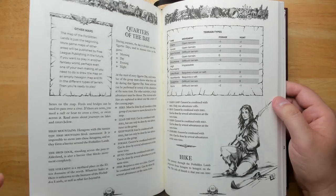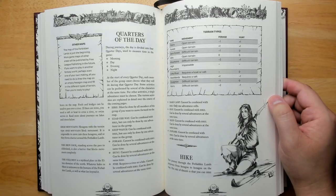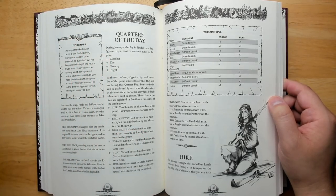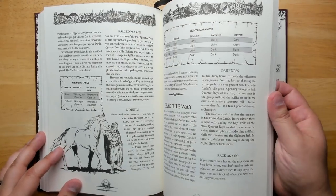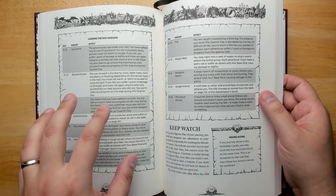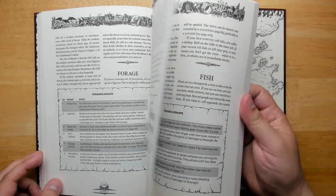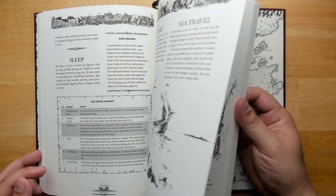There's a section on journeys for overland discovery and travel. Days are divided into quarter days — morning, day, evening, and night — similar to how turns work in old-school D&D dungeons, with many things hooked onto these segments. Each quarter day you decide what to do: hike, lead the way, keep watch, forage, hunt, and so on. Leading the way involves rolling dice with possible bad outcomes. Most random tables are D66, rolling two six-sided dice read as tens and ones, giving 36 options. Foraging, hunting, and fishing all have mishaps if you roll badly, plus rules for sleeping, exploring, and sea travel.